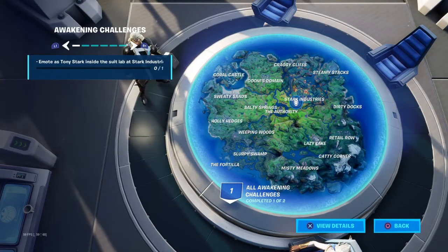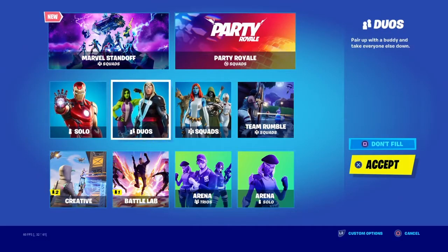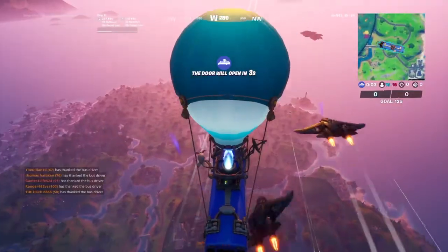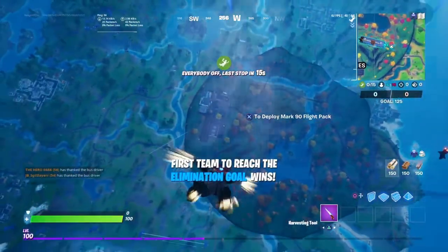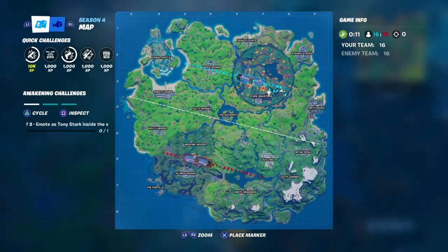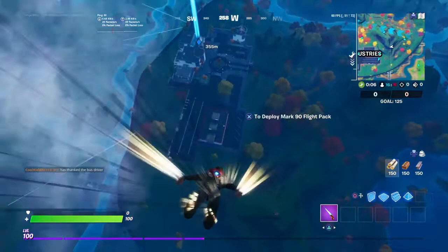For the last one, it's pretty easy — you just gotta go to where all the suits are for Iron Man. Best way to do this, guys, is just to go into Team Rumble. All you guys are going to need to do is go to Stark Industries. Just go right there, super easy.